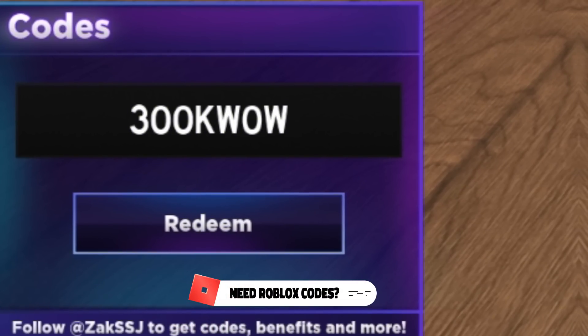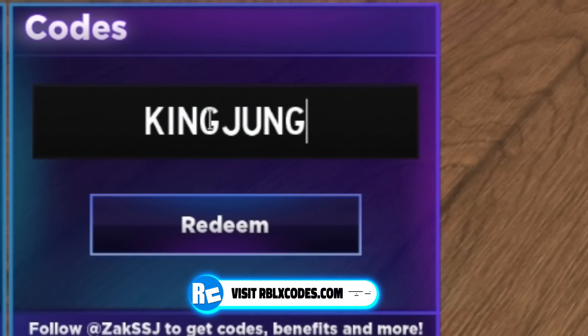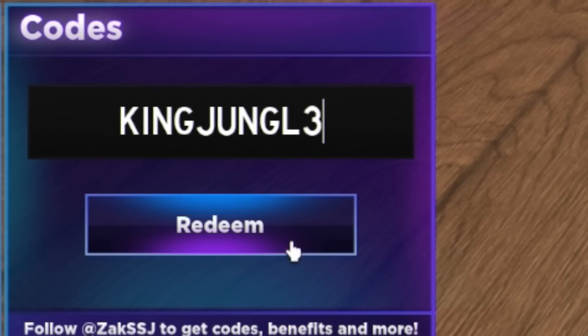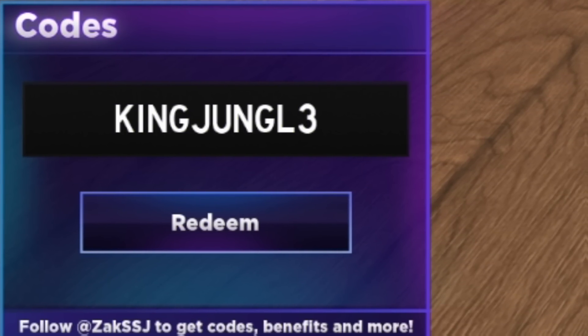Now redeem this code, which is code KING and then JUNGLE — but instead of an E for jungle, it's a 3. So it's K-I-N-G-J-U-N-G-L-3. Click on redeem guys. This one gave me 500 gems — quite nice. And remember, we've got even more new ones to get through today.